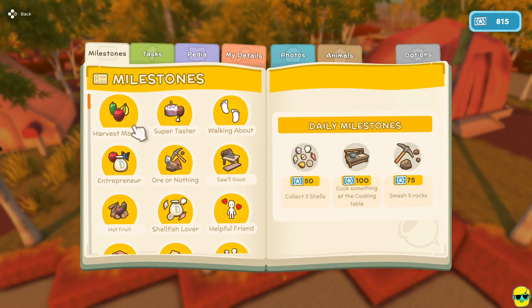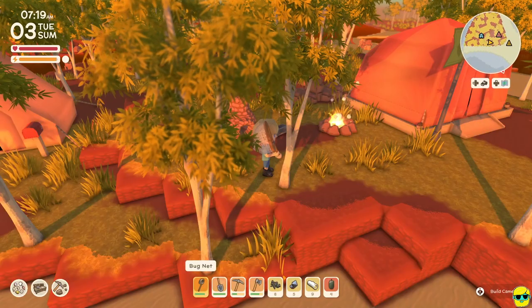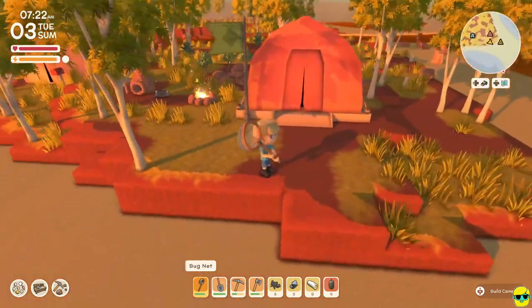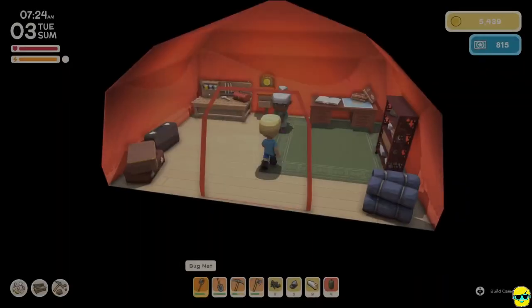Collect five shells, cook something at the cook table, and smash five rocks. Well, that sounds great, but I don't have all of that yet, and that's okay. I've got a good amount of money — we've got 5,000 dinks. Let's go see.